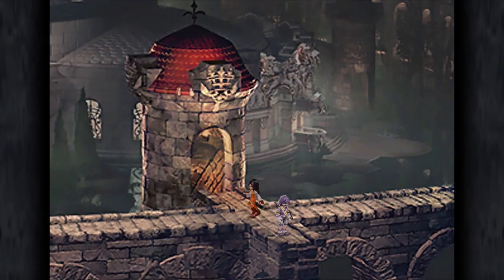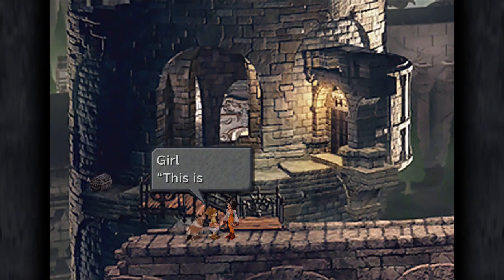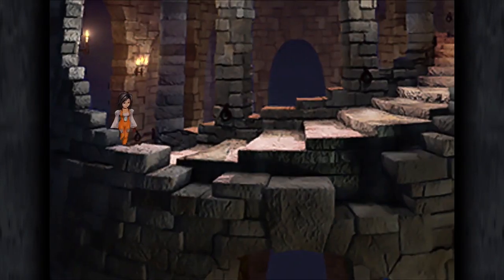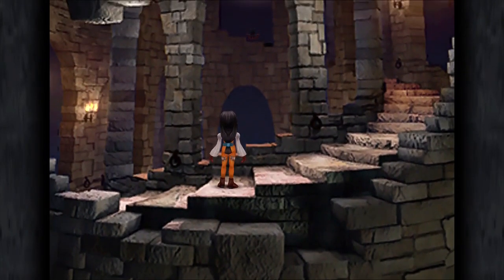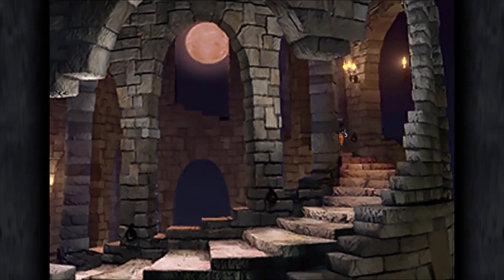We're finally back in Treno, so now we can continue on with the game. Someone mentions seeing an old man wearing glasses walking out of the tower - big news since it's been locked for so long. We pick up a Mithril Dagger on the way and head into the tower. There's Dr. Tot, staring at a full moon.